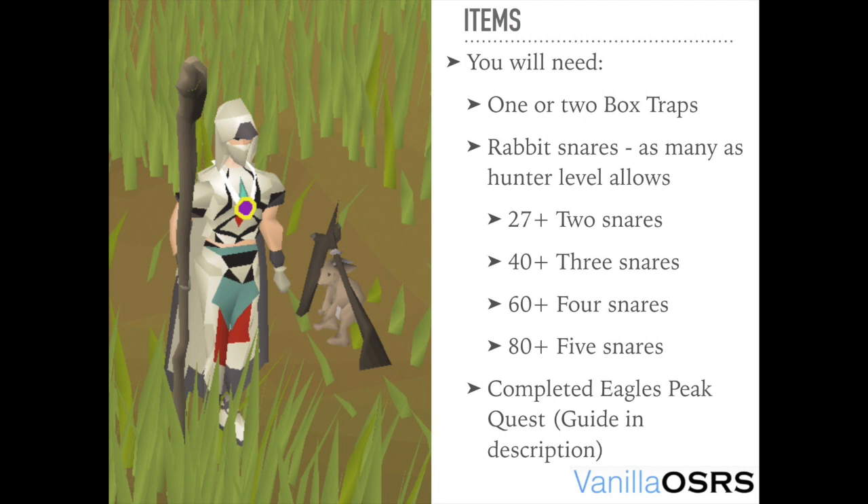You need to bring either one or two box traps and up to four rabbit snares because I'm above level 60 hunter. But if you've only got level 27 hunter you'll only be able to use two rabbit snares.